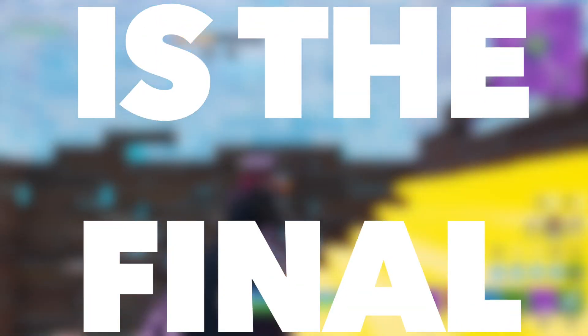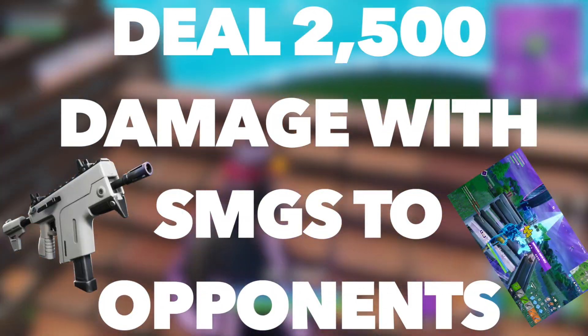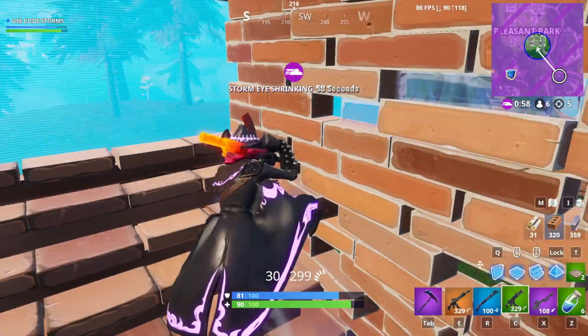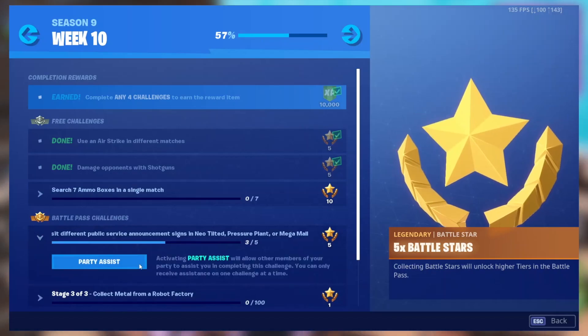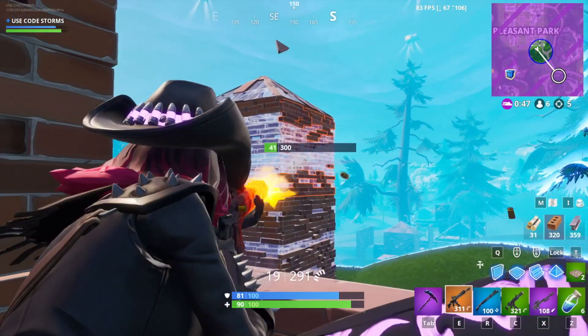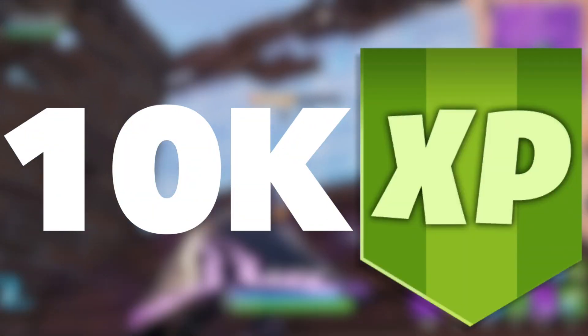The eighth challenge is the final deal damage challenge — you must deal 2500 damage with SMGs to opponents, and you'll be awarded 10,000 XP. This challenge should be very easy as long as you remember to play in Team Rumble with your friends and use Party Assist on either that challenge or another deal damage challenge. As long as you follow this advice, the challenge should be straightforward and you should get yourself a bonus 10,000 XP.